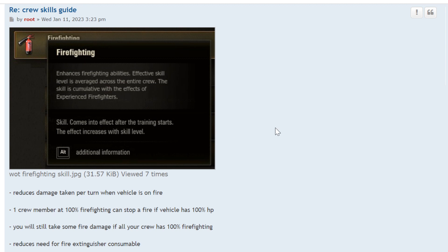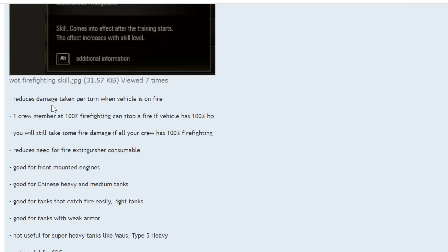Firefighting — the way it works is you lose a certain number of hit points per turn when on fire, and if you have a lot of firefighting skills you lose fewer hit points per turn. So it reduces damage taken per turn when the vehicle is on fire. One crew member at 100% firefighting can stop a fire if the vehicle has 100% hit points. I had a Jagdtiger 8.8 with six crew members — one had firefighting, had full hit points, got set on fire, and survived because of that one firefighter.